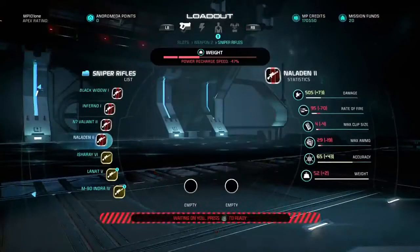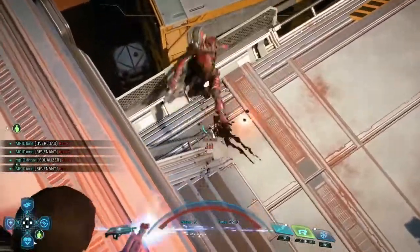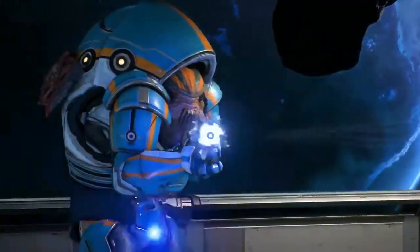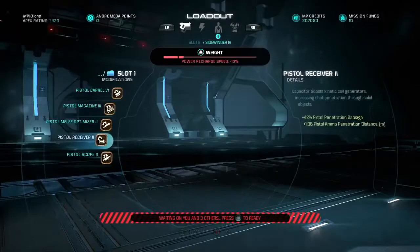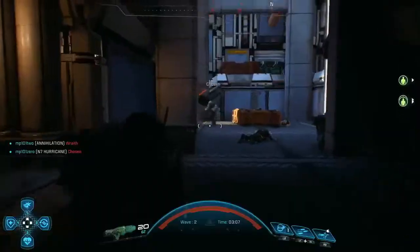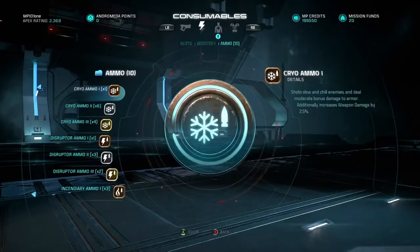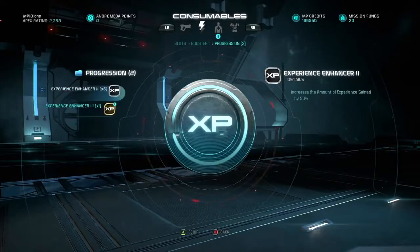From here, customize your loadout. Like the single-player campaign, multiplayer weapons utilize Milky Way, Helios Cluster, and Remnant Technologies. Each technology type gives you an edge on particular types of enemies. Over 40 unique weapons will be available, with more arriving in the months to come. Any character can use any weapon — there are no class restrictions. Best of all, you can modify and upgrade weapons to give you an edge on the battlefield. Boosters are another element of your loadout, granting additional attributes like cryo ammo, increased shields, faster skill cooldowns, or even extra XP.